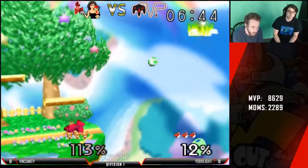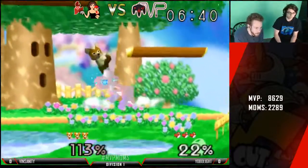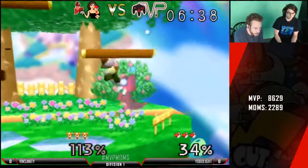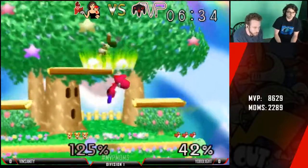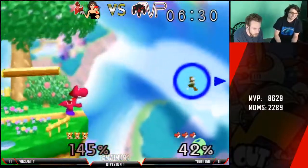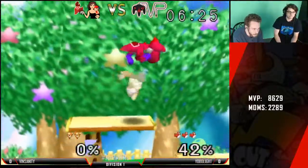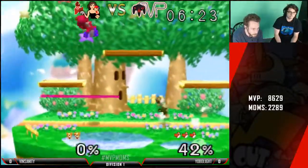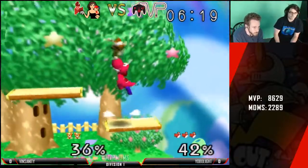Do you think he was trying to do a read or was that a tech chase? I'm not sure. He goes for that down air pressure. Down air is a really good option against Yoshi because he can't parry them until you get attacked. But the only problem is if they DI it well, sometimes they can get that space in between and land an up tilt or something else. Unfortunate egg there that Insanity was not able to get around.